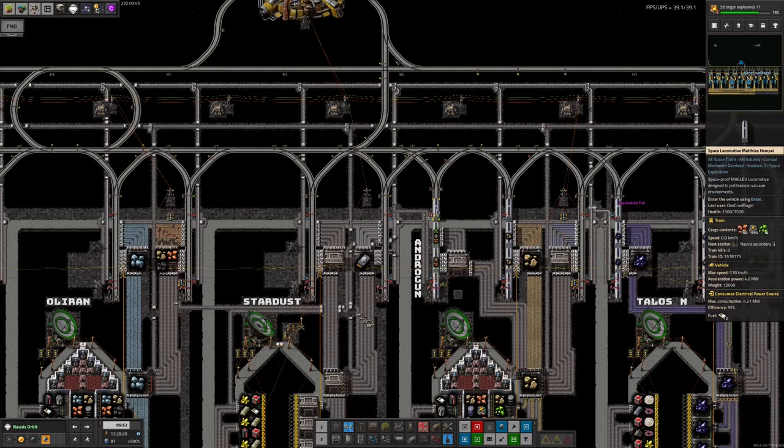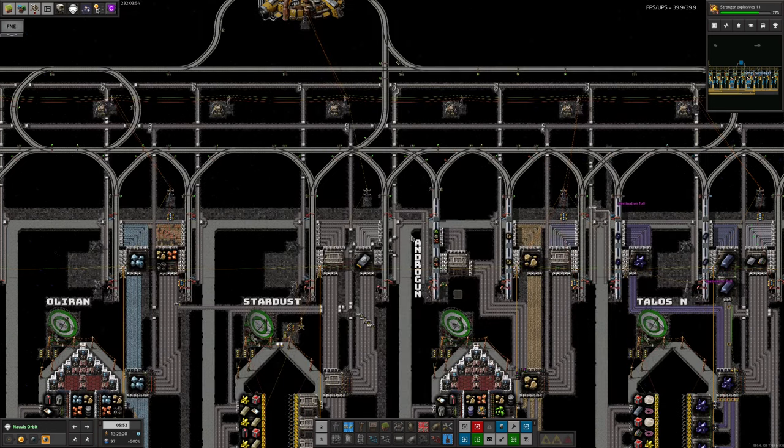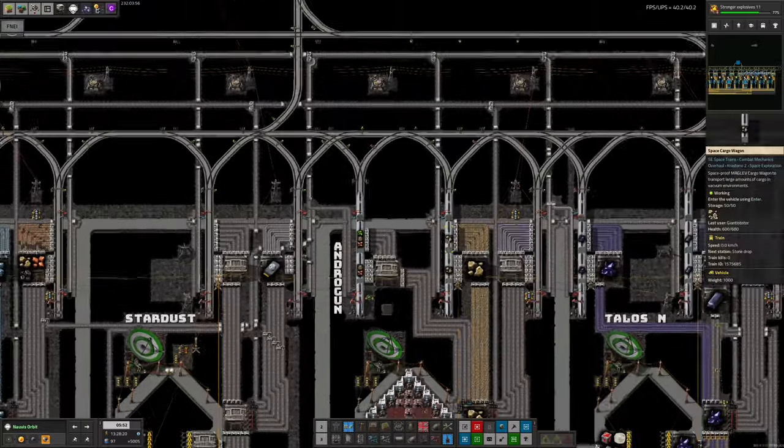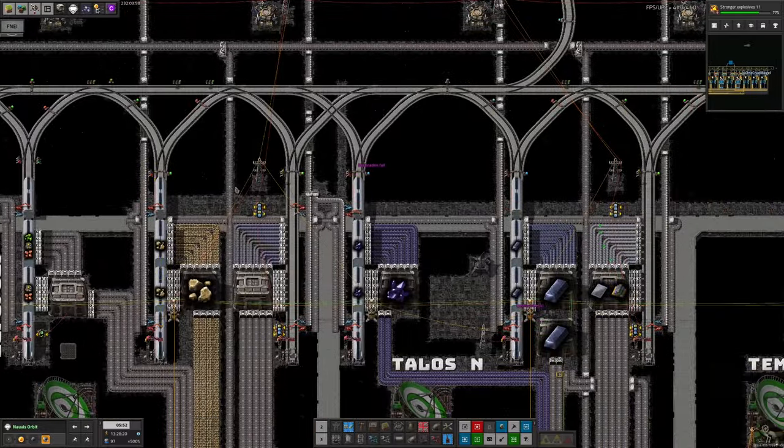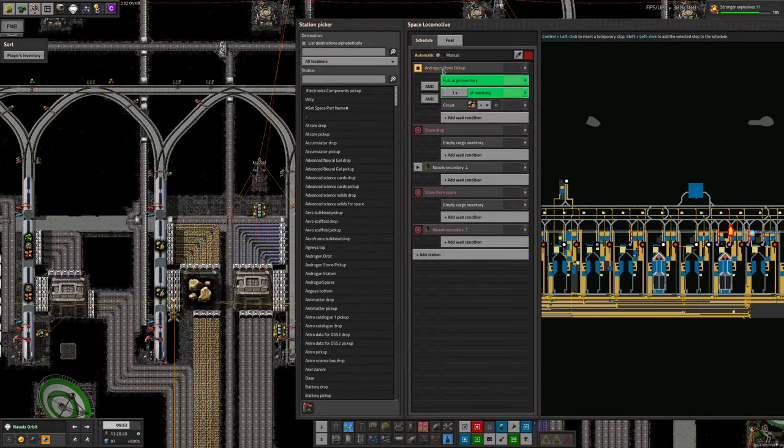For example, this scrap train here is going from Andragon Spares to Norvis Secondary, then down to somewhere on the ground to drop stuff off, then back up Norvis Secondary — it has the loop with the elevators in there, which makes it a little bit more complicated to set up. The way we've come up with — and I say 'we', the way Tristan came up with, credit where it's due — is this slightly more complex system. The train starts at Andragon Stone Pickup and waits there until it's full and inactive.